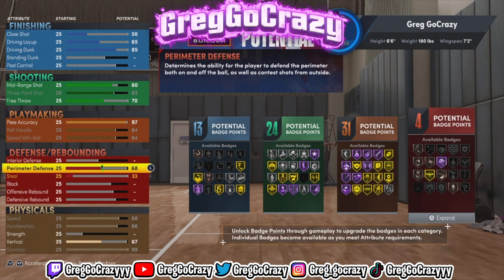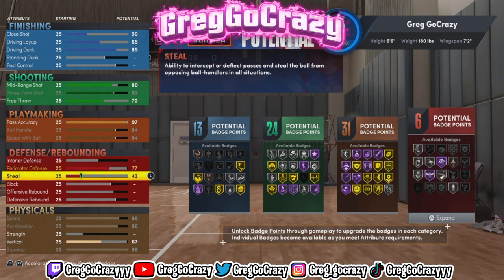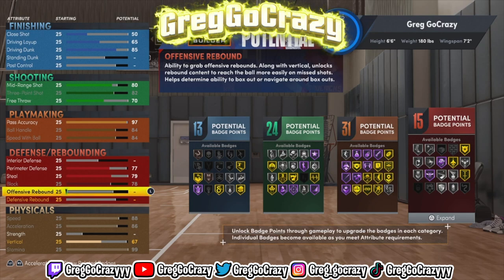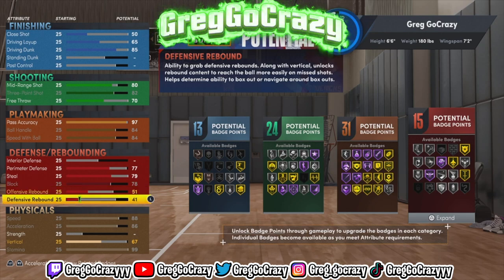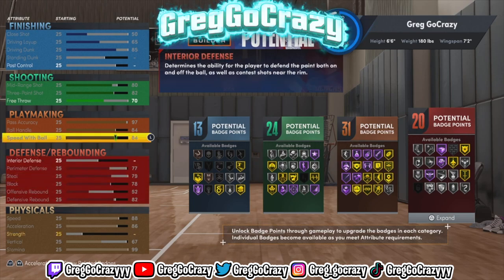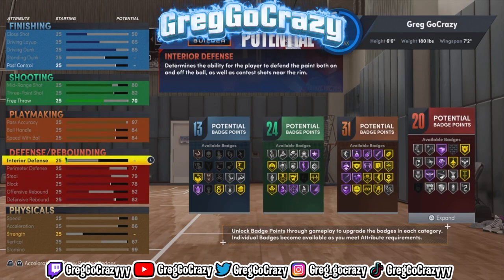For the defensive part, put the perimeter defense at 77 — it rates at 79, it might not look too good but hey, that's what it is. Block at 78, offensive rebound at 52 — just tweak it till you get to 52 — and put the defensive rebound at 82. The badge count comes out to 13, 24, 31, and 20.